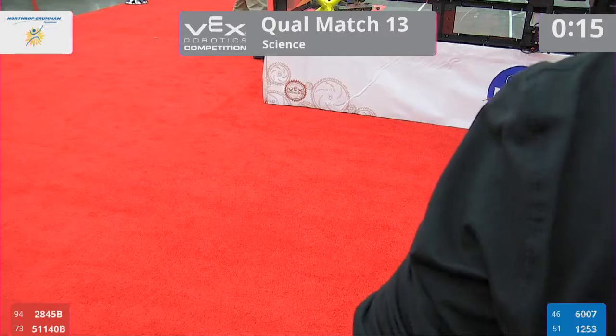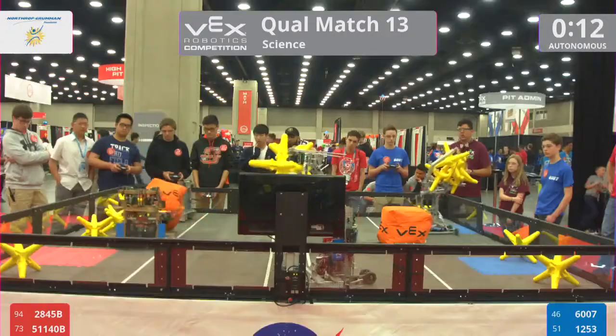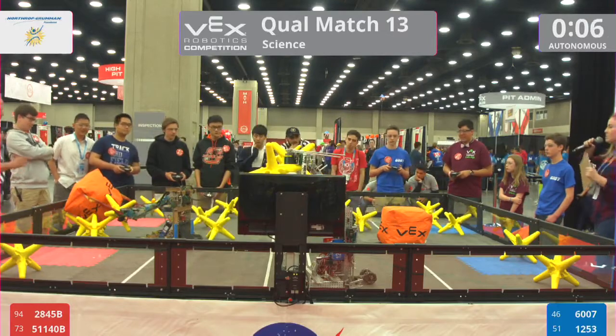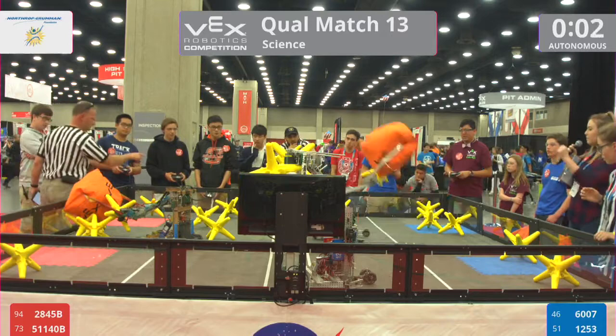In three, two, one, go! In the red alliance we have team 2845B and their partners 5114B. In the blue alliance, team 6007 and 1253. Five seconds left to go in autonomous. Blue alliance throwing that cube into the far zone — blue will take autonomous.